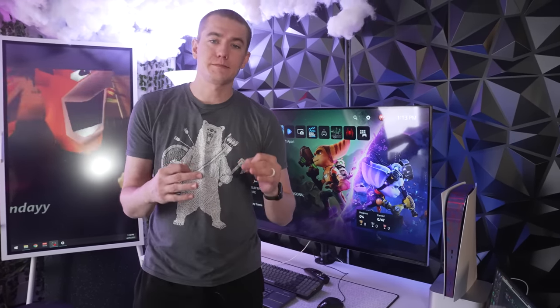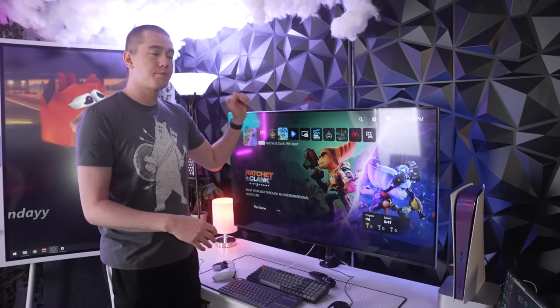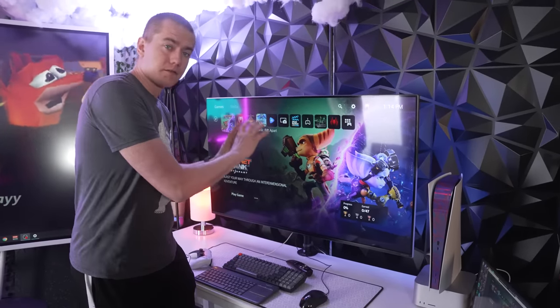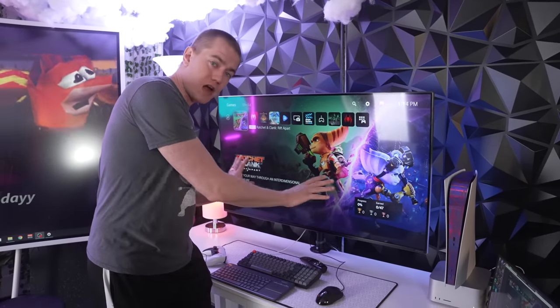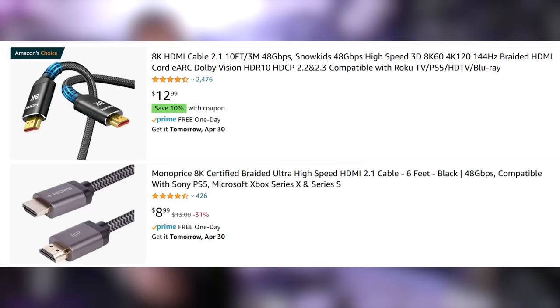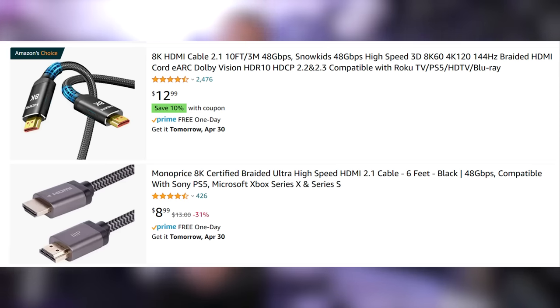VRR has to be supported by your console, your cable, as well as the display you have. This is probably the cheapest HDMI 2.1 VRR display you can get on the market — covered in a linked video. You'll also need an HDMI 2.1 cable in order to enable variable refresh rate.